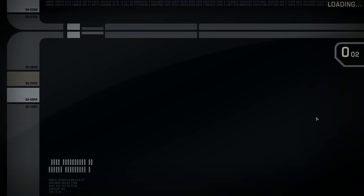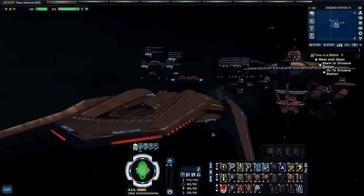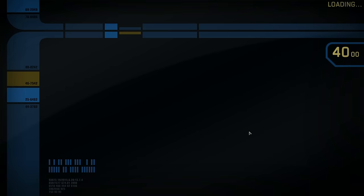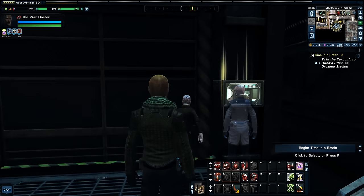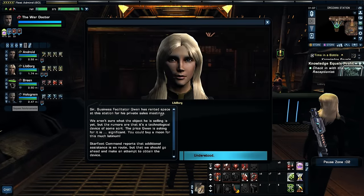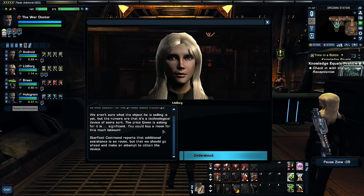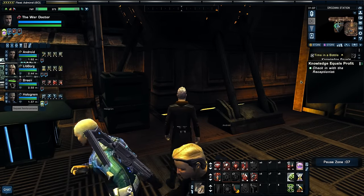Here we go. Let's go to Jorzana. Take the Turbolift to Quinn's office. We're taking all our bridge officers with us — that is going to mean battle. Sir, business facilitator Quinn has rented a space at the station for his private sales meetings. We aren't sure what the object he is selling is yet, but the rumors are that it's a technological device of some sort. The price Quinn is asking for is significant — you could buy a moon for that much latinum. Check in with the receptionist.